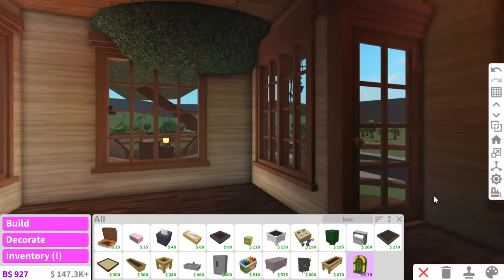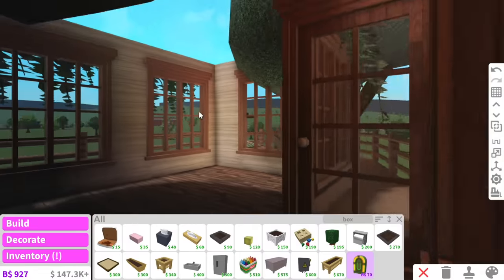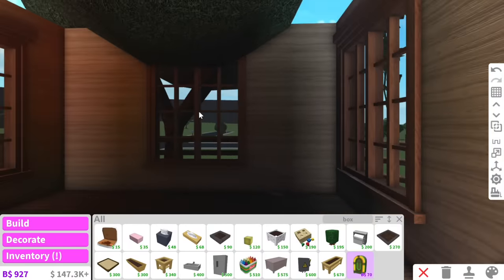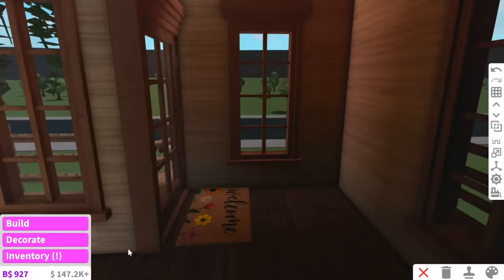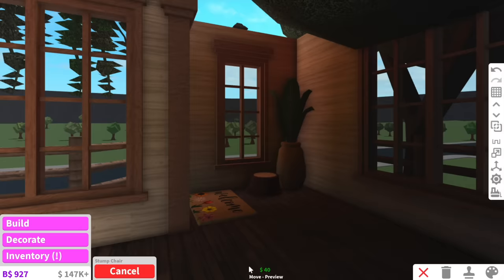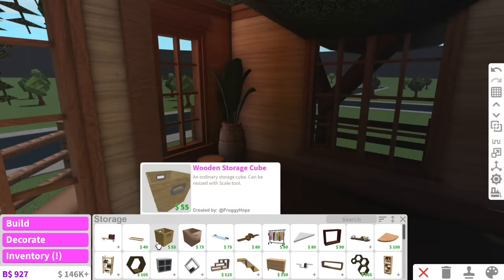Now we can work on the inside. There's a massive tree just poking through - and another massive tree poking through here. Obviously I'm not going to add a toilet because that wouldn't make sense. So here's the tiny little entry area - there's this cute flower welcome mat which is just perfect. Entry areas usually have stools so we can have this wooden stump stool.